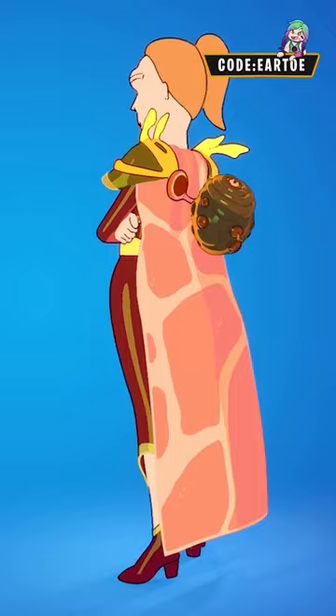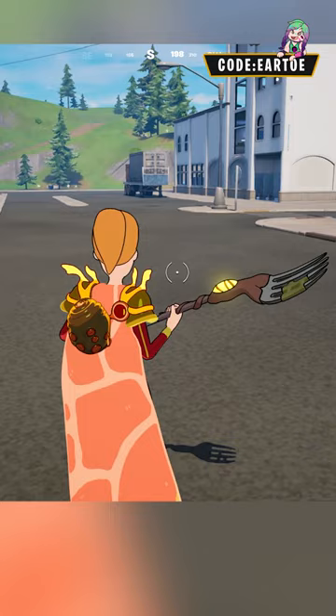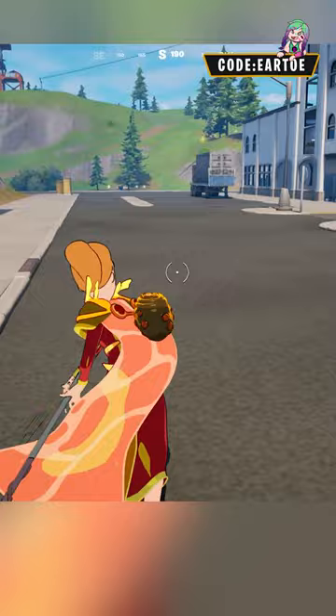Next, we have the Queen Summer outfit with the Glorizo egg back bling, the Gutsy Grabber pickaxe, and there's another glider — and that's all for $2,100 V-Bucks.